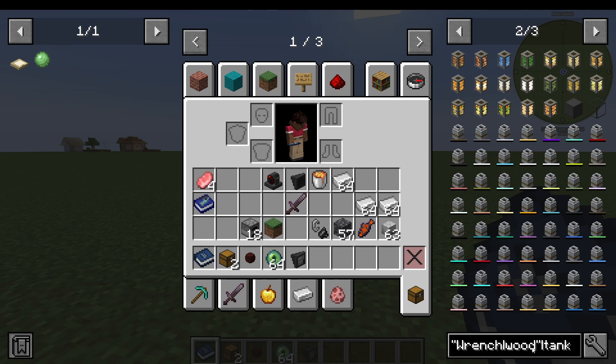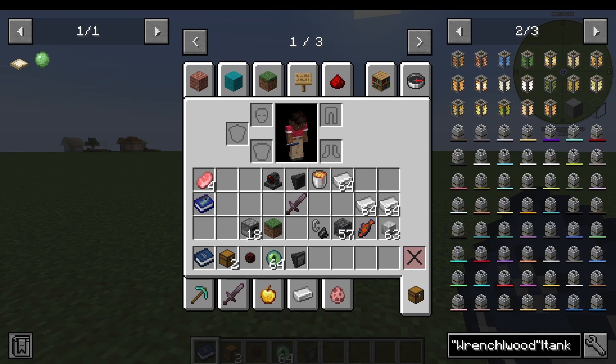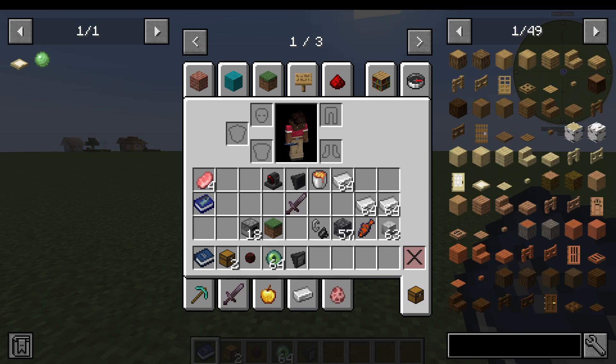What we can then do is use Shift+Control+Left to select all, then Control+C to copy that entire search term, so I can then use Control+V to paste that search term and have it to hand whenever I need it with copy and paste. And that is how we can use Just Enough Items in Minecraft.